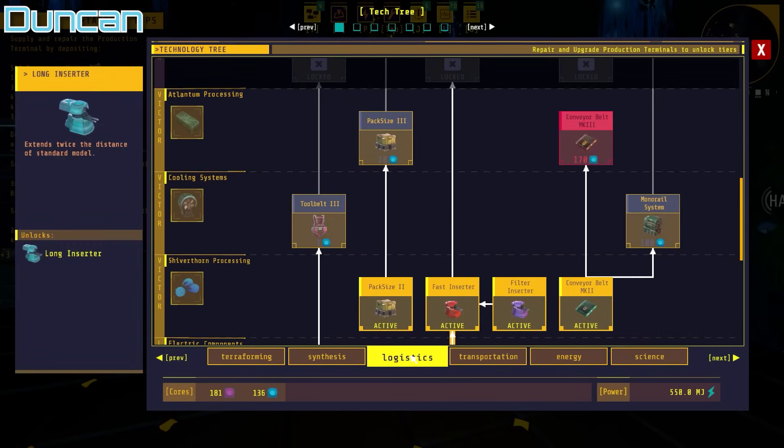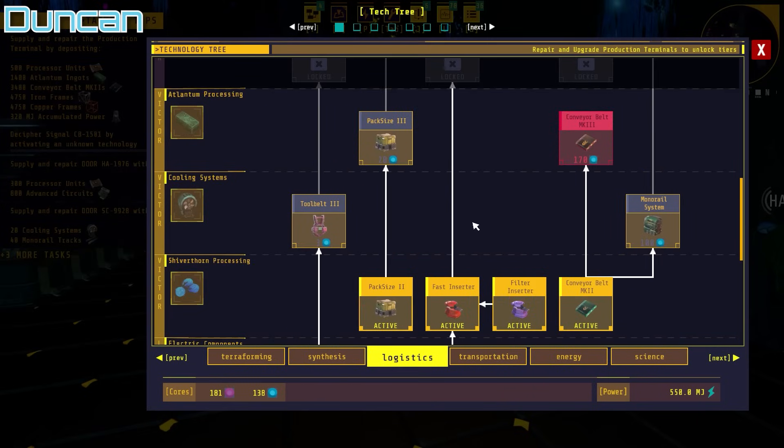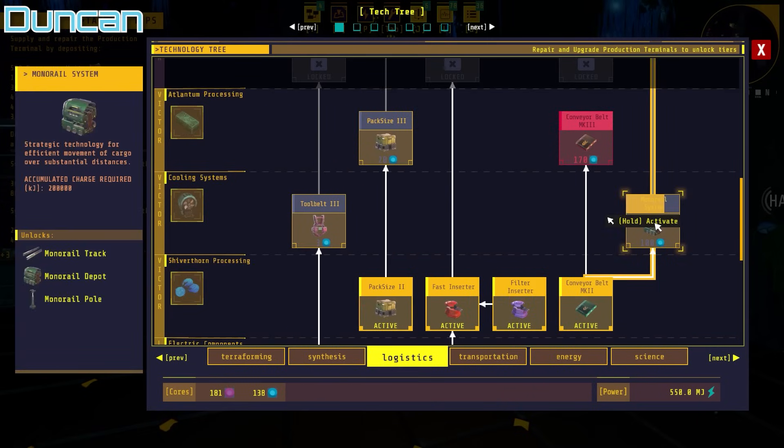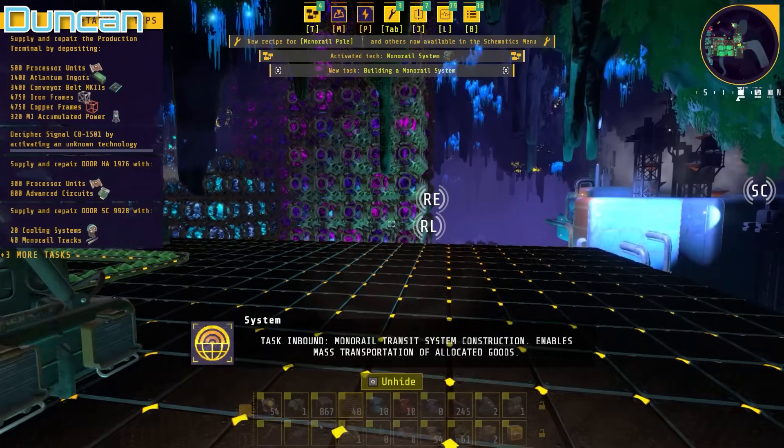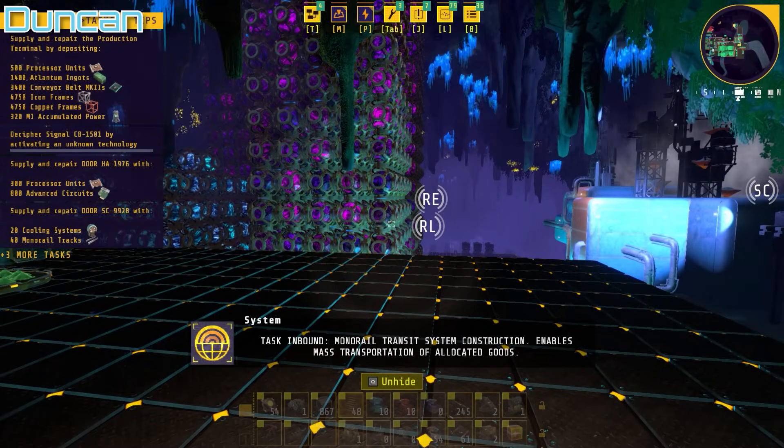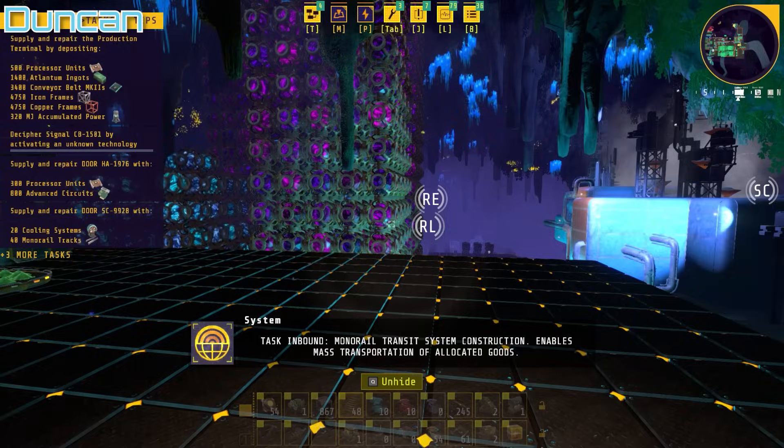We've got enough for a monorail — easily enough. Monorail system unlocked! Task impounded: Monorail transit system construction. It enables mass transportation of allocated goods.